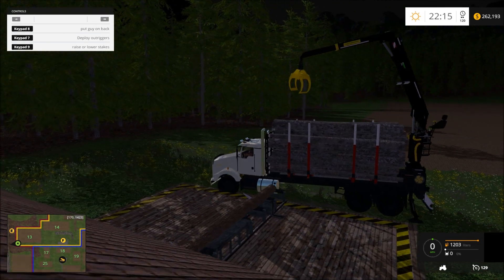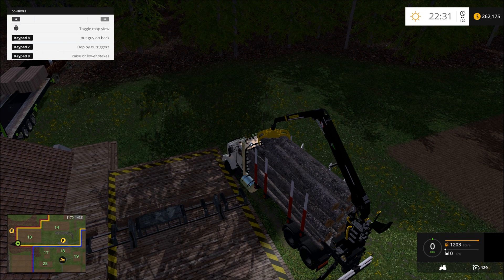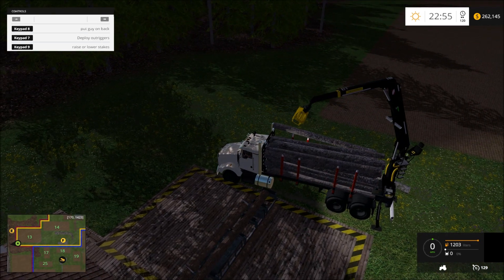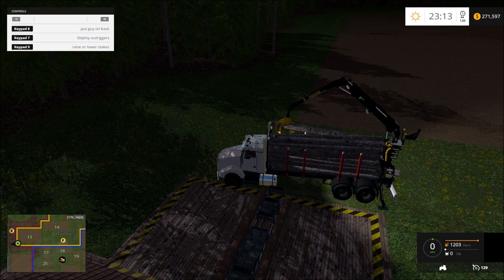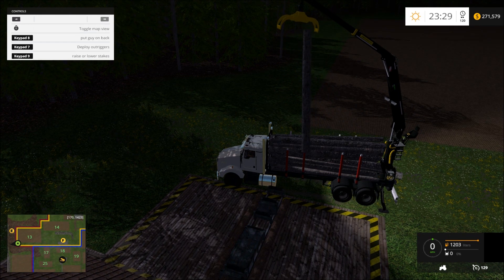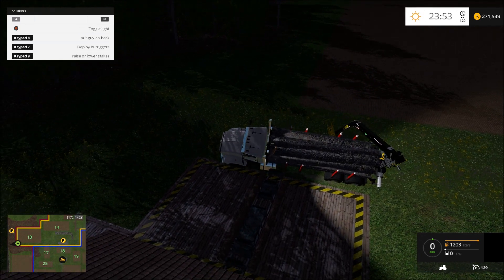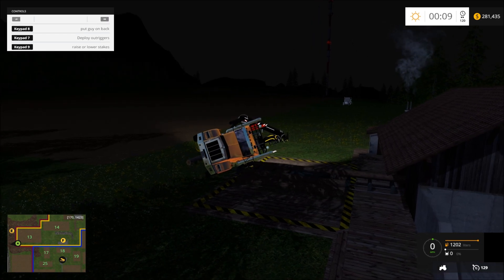There we go. It's very hard to get these. There we go, that works. We could just dump them off, I guess. What happens if we try to dump them off? Let's go ahead and do that. Let's go ahead and put our claw down here. Push. Here we go, there we go, that works.